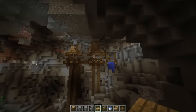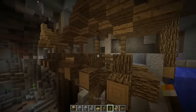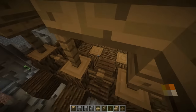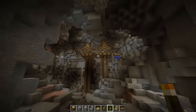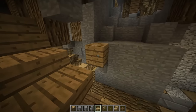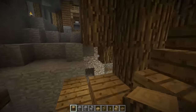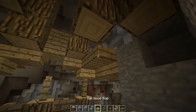We gotta light that up. It's looking like Wookie town. I don't know what the planet is that the Wookies from Star Wars are from so I'm just gonna call it Wookie town. The build is called Wookie town because it resembles all aspects of the Wookie life, including but not limited to stone, oak logs, and oak planks.